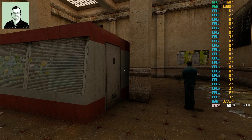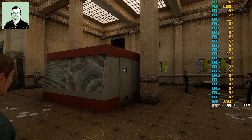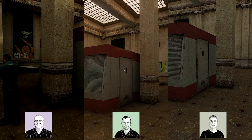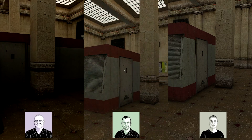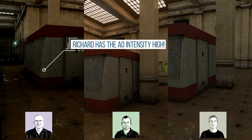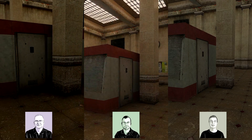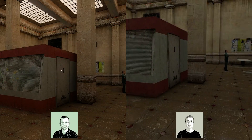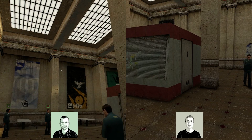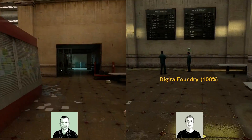Turning on regular ambient occlusion for comparison: looking at the pillar, with AO I'm not seeing that same kind of dramatic bounce light on the little stand behind it — just more of a haloed outline where geometry meets. Toggling RT in real time shows a quite significant effect, especially in other areas. This room also has a general yellow indirect light with RT that I just don't get with AO — just a darker orangey tone.